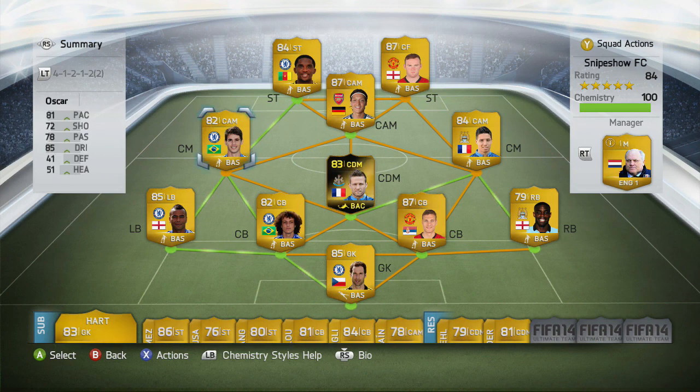We got Oscar guys, really good CAM right there. And in the middle guys, we got Kabe, CDM — he's really strong, I just picked him up. Kabe in form, I picked him up for about 35k, really nice card right there.